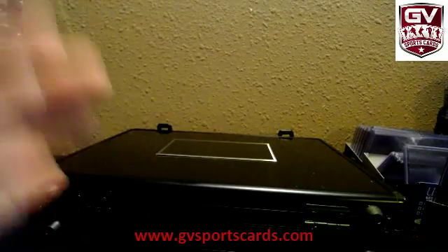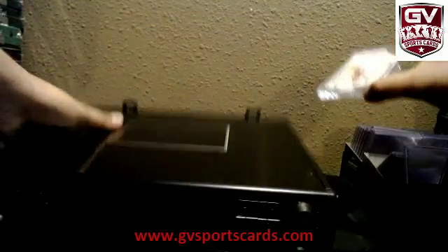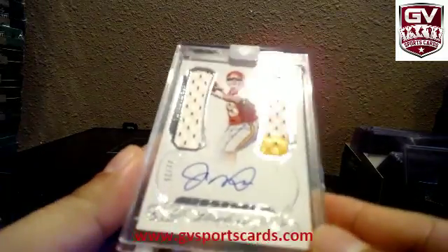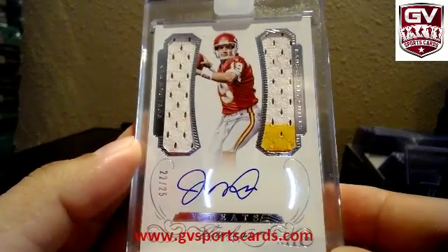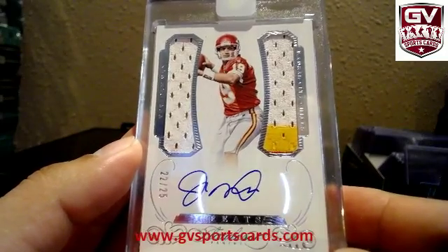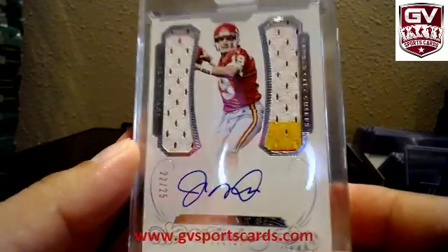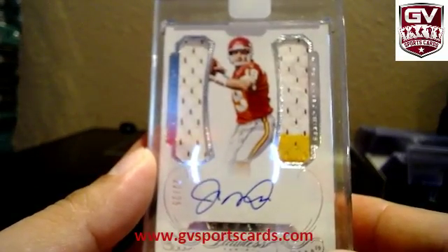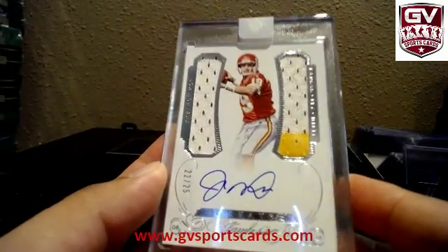And the last hit of the break — good luck to everybody. Who's it going to be? Very nice. 22 of 25, Joe Montana, for the Chiefs. Joe Montana, 22 of 25. One color and two — no, three color on the right. Three color on the right. Chiefs is Demo, 22 of 25.